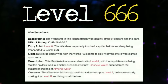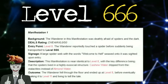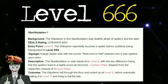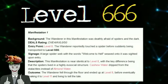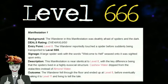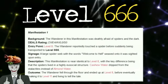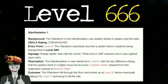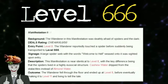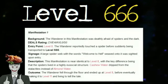Manifestation 1 background: the wanderer was deathly afraid of spiders and the dark. DEALS rating: D1, E4, A1, L0, S0. Entry point: Level 8. The wanderer reportedly touched a spider before being transported to level 666. Signage: a large spiderweb with 'Welcome to Hell' weaved onto it. This manifestation was near identical to level 8, except the spiders lived in a highly organized social structure and cashew water dripped from the stalactites instead of almond water. The wanderer fell through the floor, ended up at level 9, eventually made it to level 11, and lived to tell the tale.